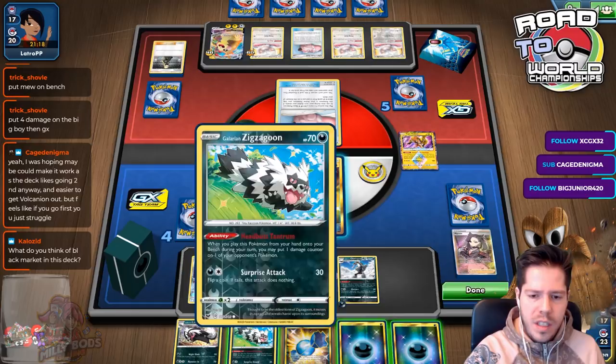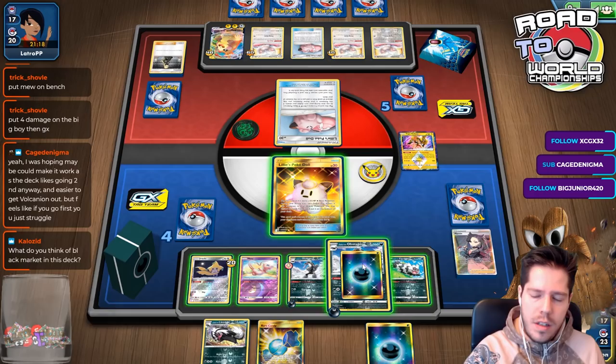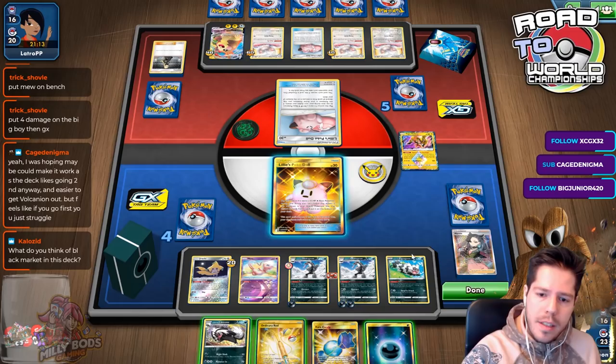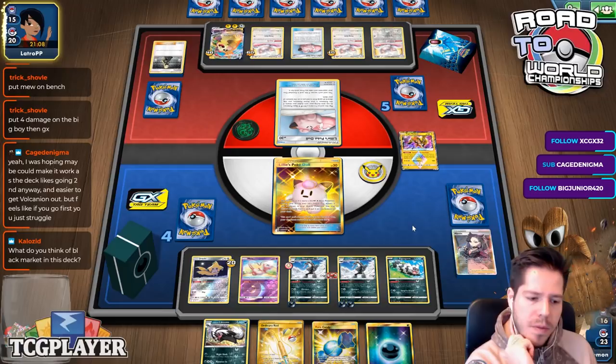Go ahead and bench, attach here, and I'll just pass. If you want to play this game, we'll play this game — I have the Ordinary Rod to put four cards back. I can play that game too. What is her strategy? What do you think of Black Market in this deck? I feel like there's not a lot of space for too many stadiums, and that's a big deal.